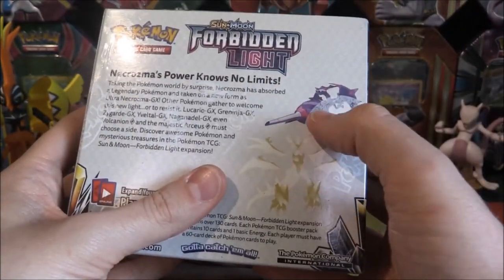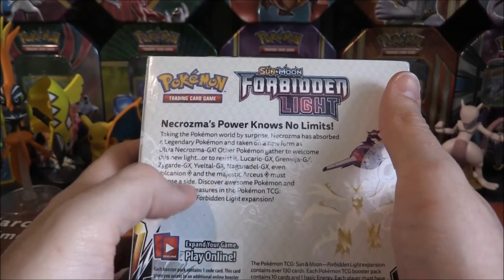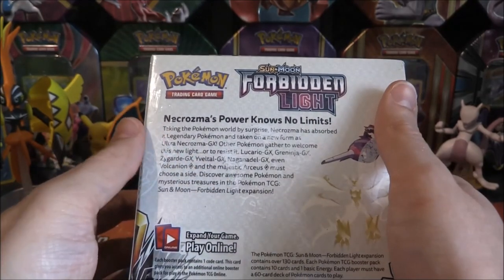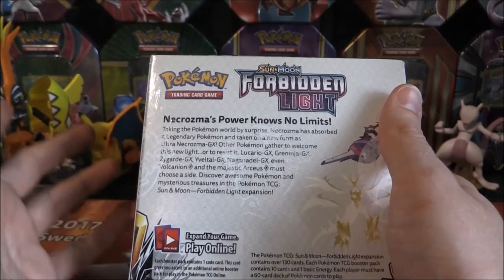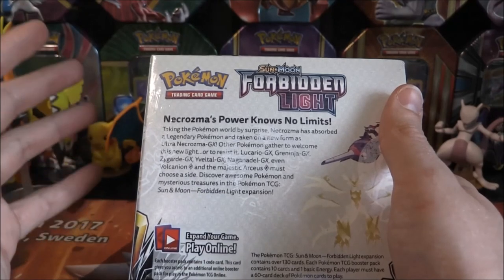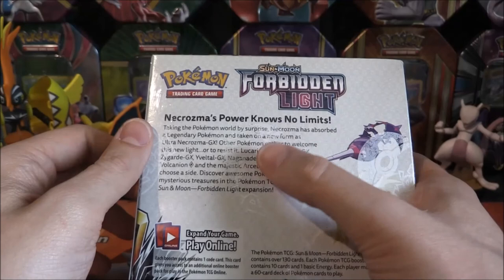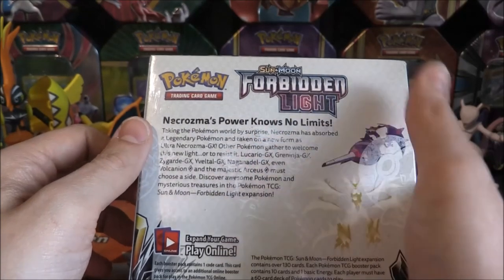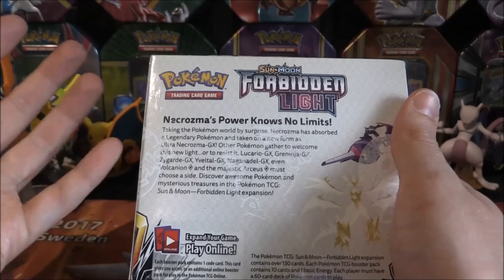There's Ultra Necrozma and Naganadal right there. It tells you a little bit about the set and which GXs you can get. There are a few Full Arts and Rainbows I really want to get. Eveltal GX Full Art looks really nice, as well as Xerneas GX Full Art. Greninja — need all of them. Lucario's Full Art and Rainbow are in this set; if you want the normal one, you can get it in the GX box.